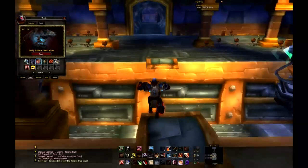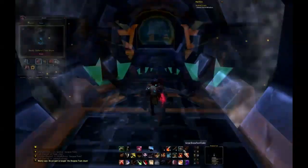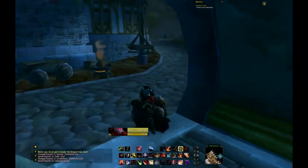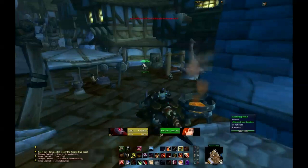After you do that Ironforge route, take the tram to Stormwind and do this route. It starts off by the blacksmithing supplies — he sells a pattern that's not huge profit normally, but I usually get it because any profit's better than no profit. Then head to the mage quarter where you'll find even more items to sell, almost the same items as the auction house. You usually get about two of every item by doing one whole route.